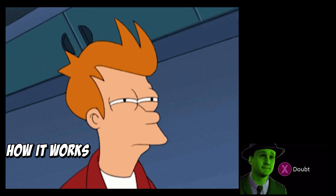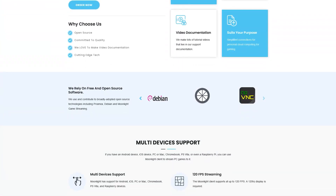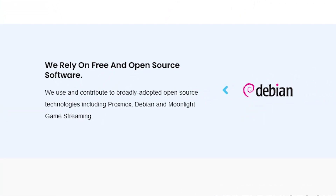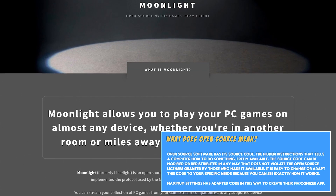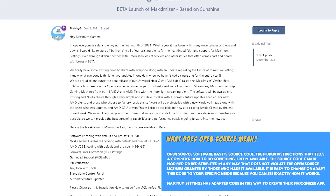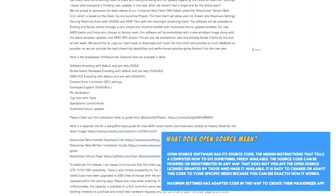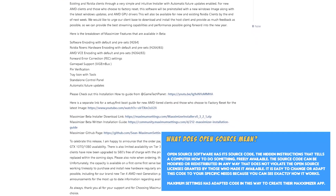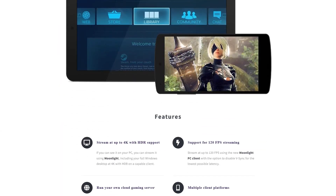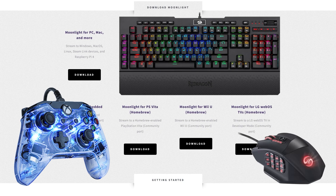So what's the catch? How do they offer all this at such a great rate, especially compared to their rivals? A big theme with Maximum Settings is using modified open-source technology. They stream to your devices using Moonlight, an open-source application originally designed for NVIDIA GPUs. They've evolved Sunshine, an open-source app that works with AMD hardware, and Moonlight into the Maximizer so they aren't locked into NVIDIA's hardware. Since Moonlight runs on so many devices, you can connect not only from another PC, but from a Mac, Android, iOS device, Apple TV, and more. Remember you might need certain peripherals such as a controller, mouse, or keyboard to make the most of it.